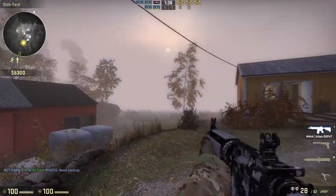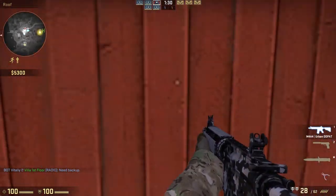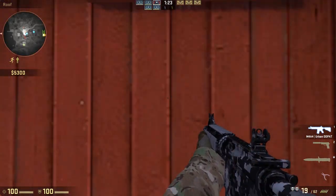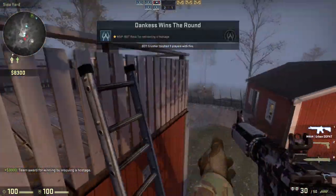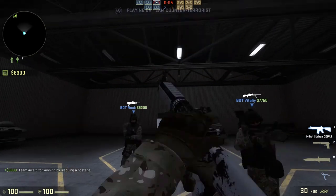I'd recommend camping that house, or that house, or out in the water somewhere because people sometimes don't check the water. But if you're camping up there, people can just spray in there and get so many shots in. People also like to camp on the roof — you can get up like that, and there's also this little secret hatch thing.